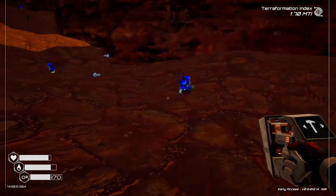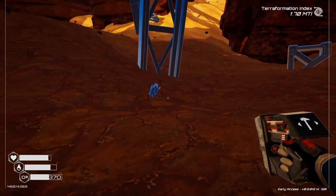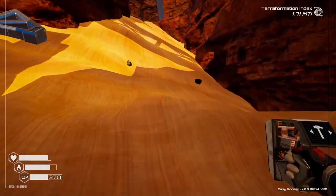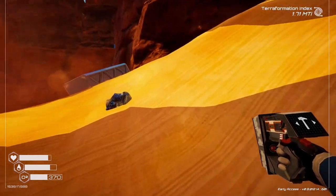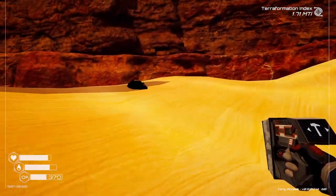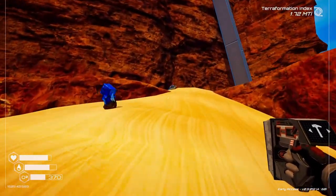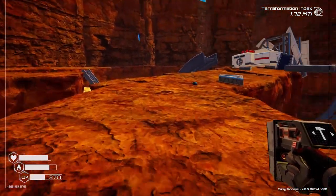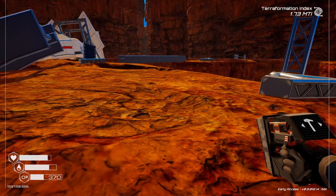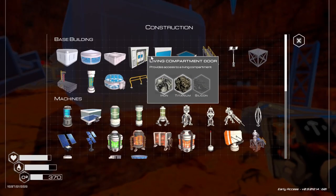I need iron and titanium to make the worms and all that fun stuff. I want to get an outpost here — not just because the node doesn't have an outpost, but just to have a place where I can escape if I need oxygen. That way I have a place to escape.